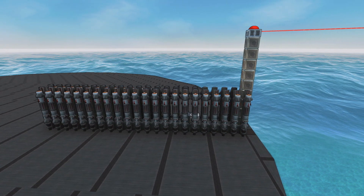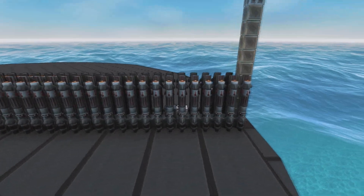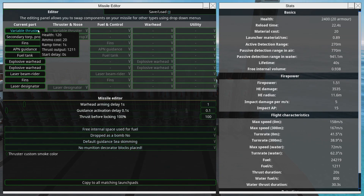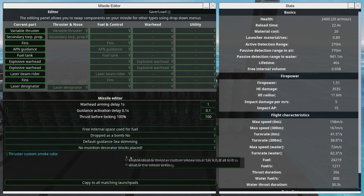These are actually double laser-guided missiles. This is what we're dealing with here. You don't have to set it up exactly like this, but the main thing is that it is a missile because it has a variable thruster, it has a secondary torpedo propeller, and also it has a laser designator and a laser beam rider.